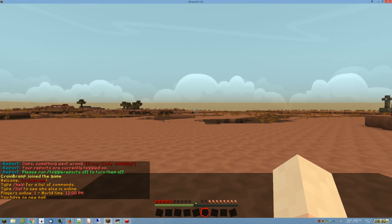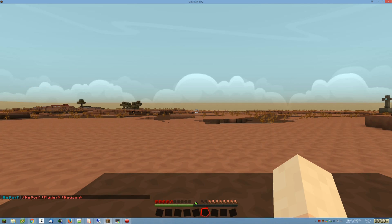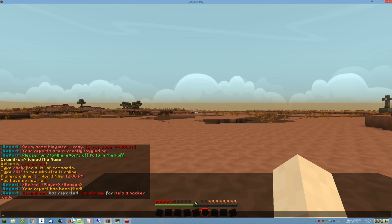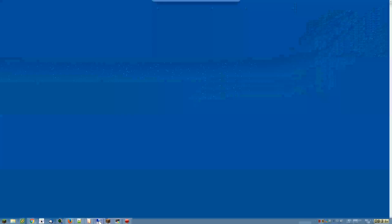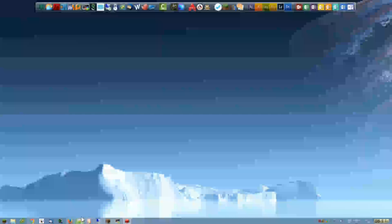Even though this plugin is not configurable, it is a very good plugin — it works flawlessly. The primary command is slash report, and if you just type slash report it tells you the usage: slash report, player, and reason. So let's report myself — 'he's a hacker dude.' There's a couple of things happening: this is the prefix you can change with the command. It tells me my report has been filed, and since I have the permission to see reports, I also get notified that Cranebramp has reported Cranebramp with the reason. Back in the server, the config.yml shows Cranebramp has filed one report.